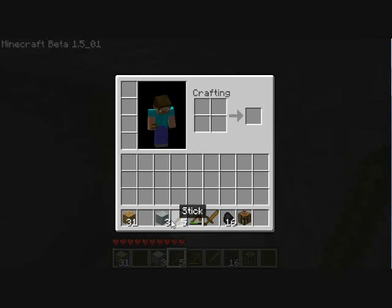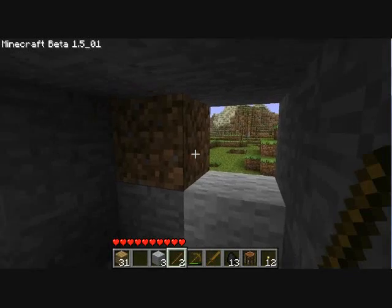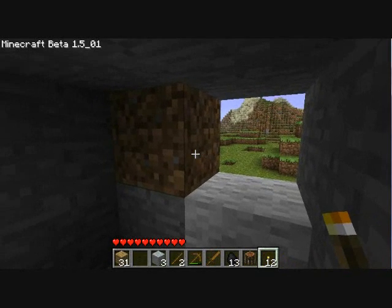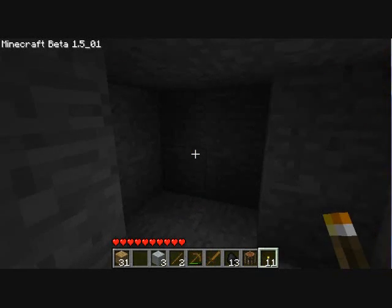What you want to do is make some torches — not coal, torches. It doesn't matter how much you have; I just made 12 just in case. So I'm going to light up this cave just like this.